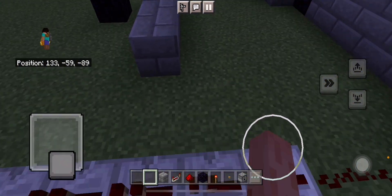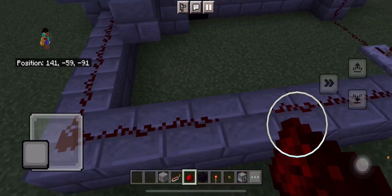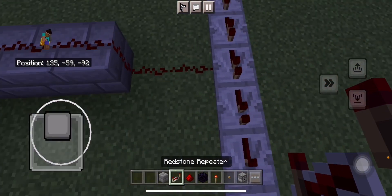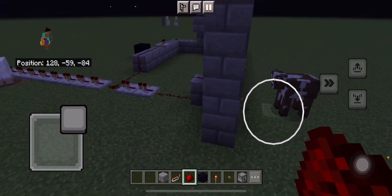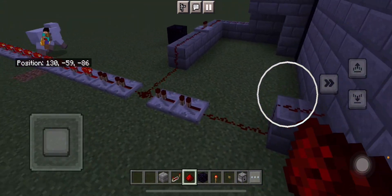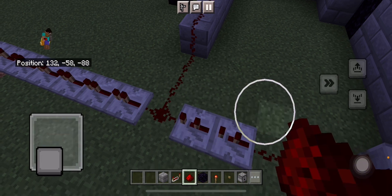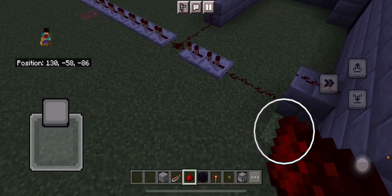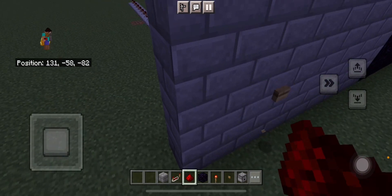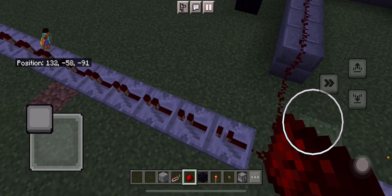So the first thing that is going to happen is I'm going to connect it all the way down to here, break this, place some redstone. If I've done this right, that is going to work. I need to add a bit more delay — a 2-tick delay there would be good. A bit longer. Yeah, that is better. So the lava is going to come out shortly after, around 2 or 3 more ticks.